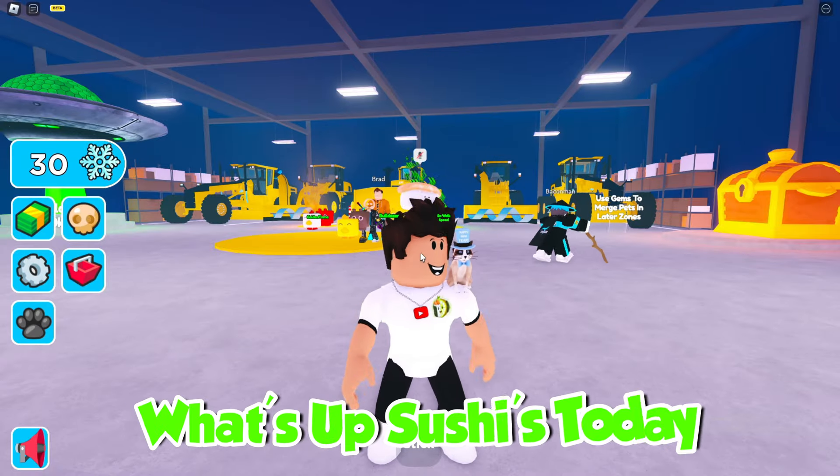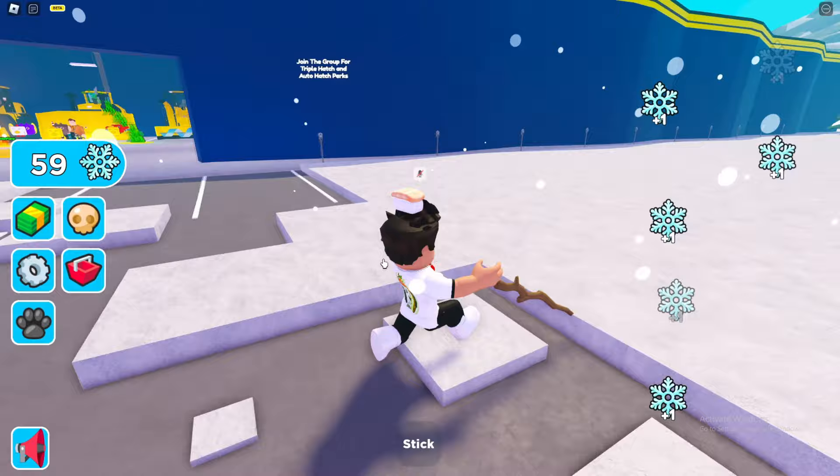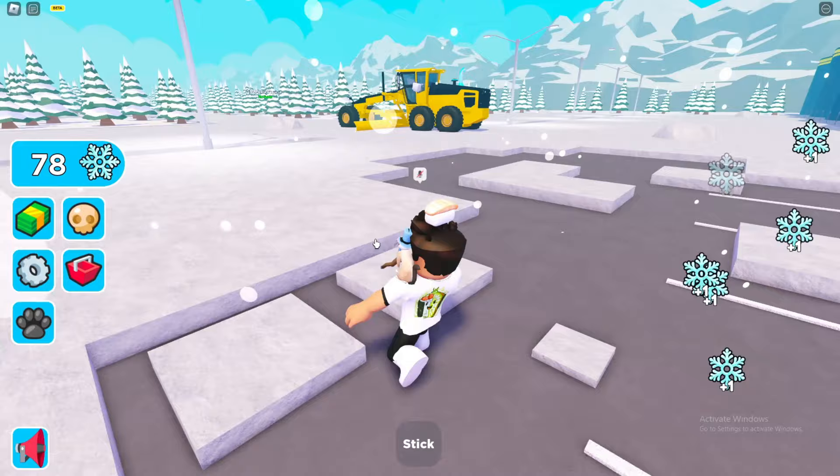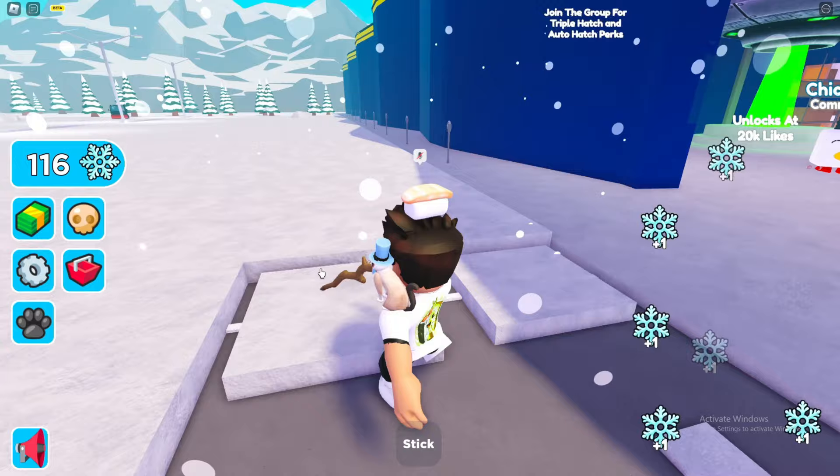What's up guys, today I'm gonna be plowing snow until I get the best snow plower in the entire game. Let's start off by using our stick and plowing some of this snow so we can sell it and get rich to get some better tools. I'm not sure how using a stick actually collects snow — that never worked before — but okay, you can collect snow with a stick.